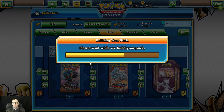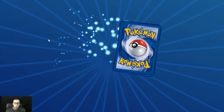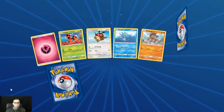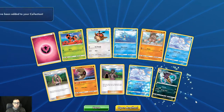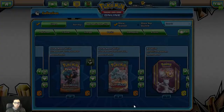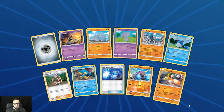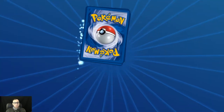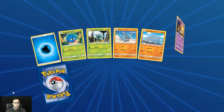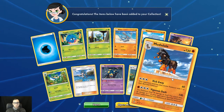We'll end with maybe two Guardians Rising — see if we get anything spicy out of that. First holo Alolan Vulpix. And then Malamar — I almost said Inkay. Passimian there. Let's do one more. First holo Poipole. And a Mudsdale.